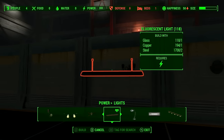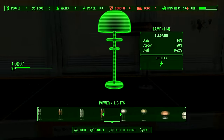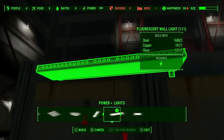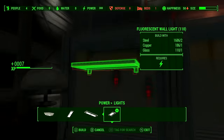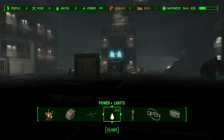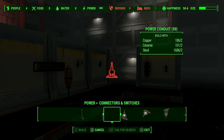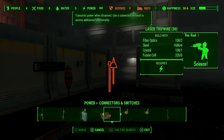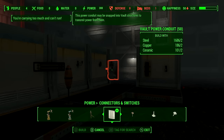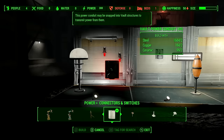Now obviously for light we need lights, so go to your lights and just scatter a few around anywhere you like. It doesn't really matter what type of lights you use — there are floor lights, standing lights, whatever. All of these lights already have power from that generator all the way over there. But to actually activate them you need to go to Switches — and this is what a lot of people don't know. Go to Switches, scroll to the end, and you'll find the Vault Power Conduit. Just put this on the wall literally anywhere and suddenly all these lights have power.